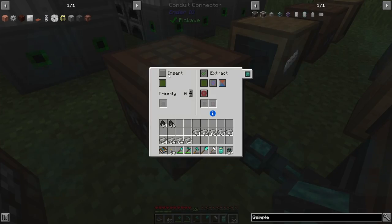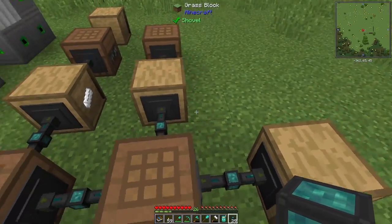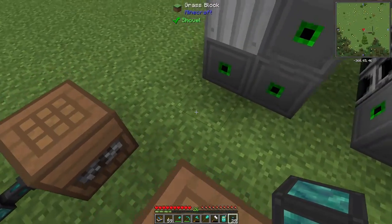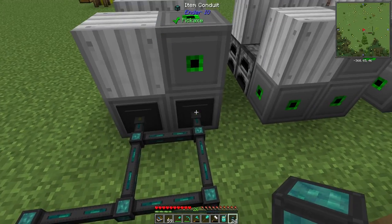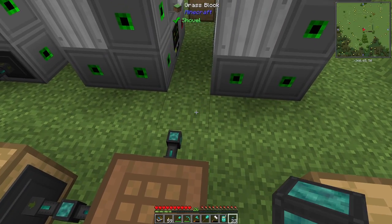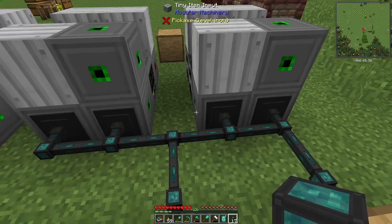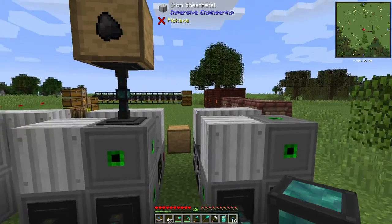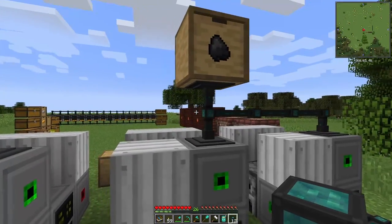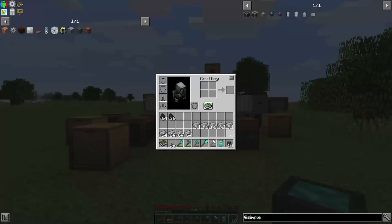So this starts making gears. We'll put this one on extract and this one on insert so it starts sending those over and we're going to make those. This is where we're going to have to color code things a little bit. That can go like this and that, and then this is going to go here because that's what's going to feed its fuel.